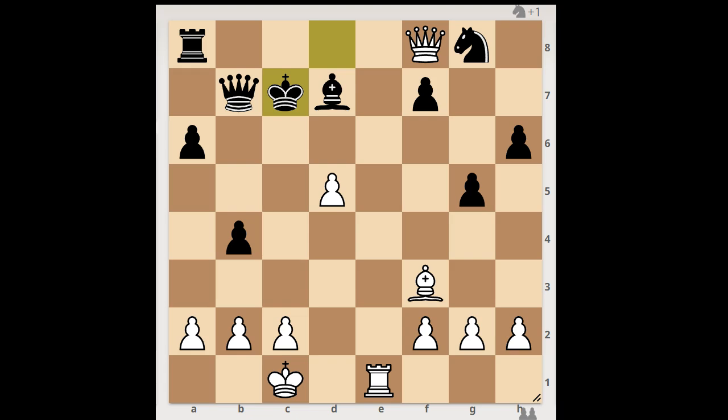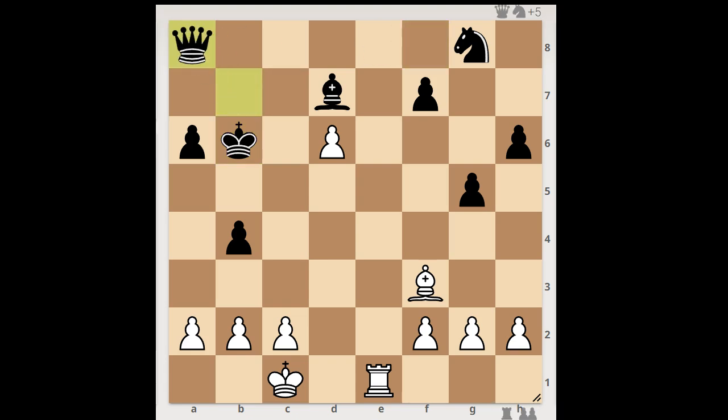Auerbach decided to transpose to a winning endgame. He played d6 first, check, king to b6, and now queen takes rook. Queen takes queen, bishop takes queen. White has the winning position and the rest is just a cleanup operation.